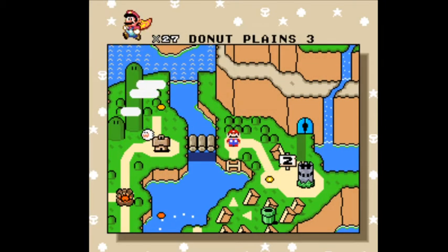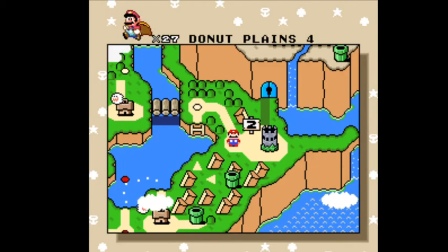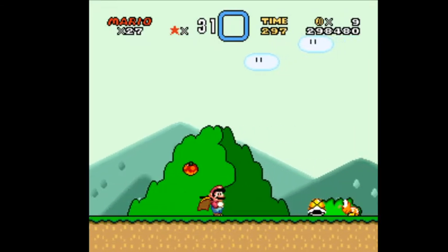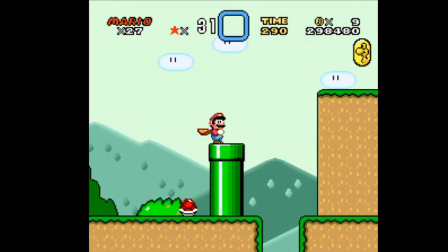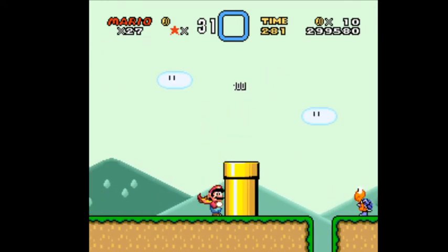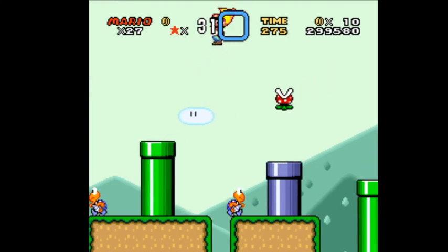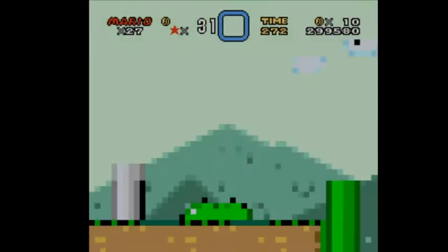All right, so we're going to finish — okay, I forgot there was a level here, Donut Planes 4. We got a secret!